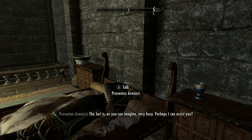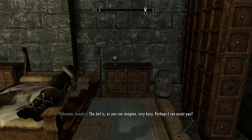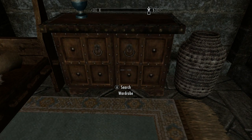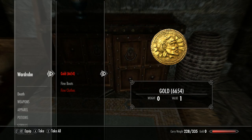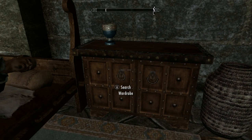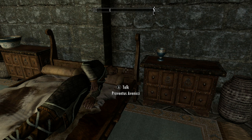He goes back to sleep. Wait for him to snooze off again, then go into the wardrobe and take your six thousand six hundred and fifty-four gold back — or however much gold you have. And voila, you now have a new house in Whiterun and you have all of your gold back. You got the Whiterun house for free — very awesome.